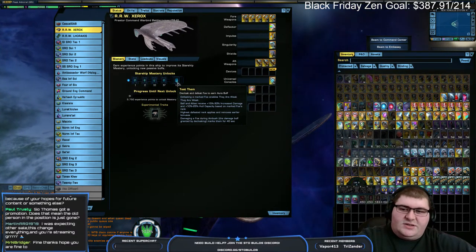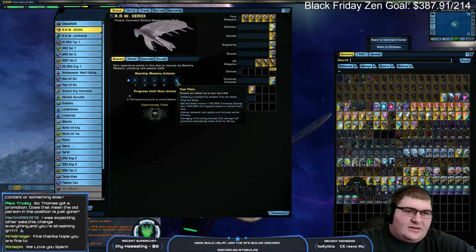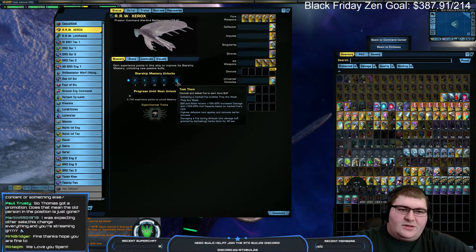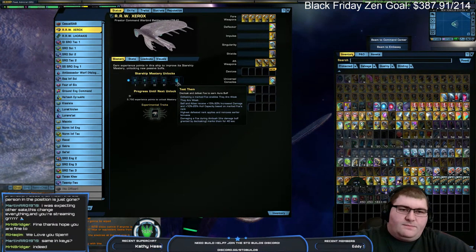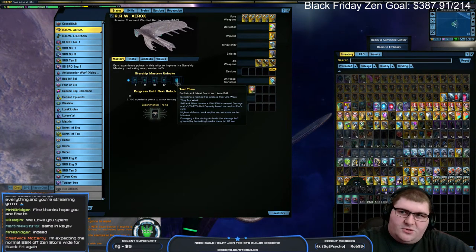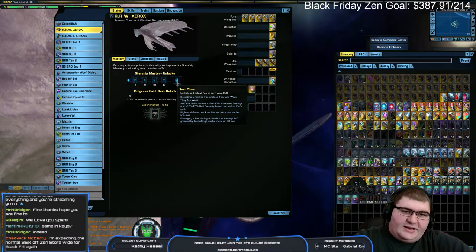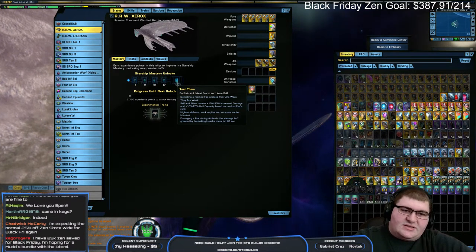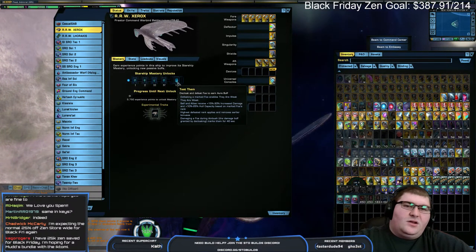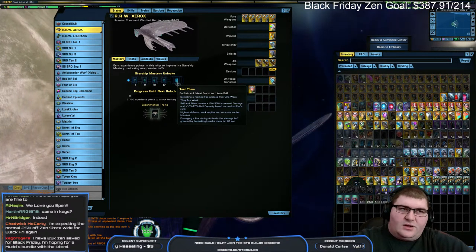The trait on this ship is Test Them. I still stand with my statement that this is a trait not really going to be of much interest to most people. It's basically a trait that's going to see use in high-end coordinated runs: a support running a ship with a cloak — probably a Silic — decloaks and marks a target, and if the team kills that target within 40 seconds you get a damage boost and hull capacity boost for the entire team for the rest of the map. It's going to be a must-have for really high-end runs.